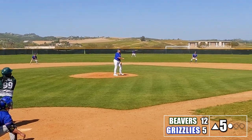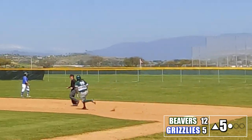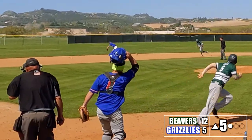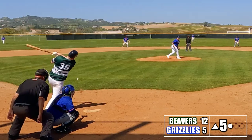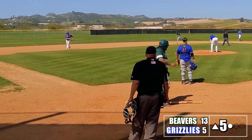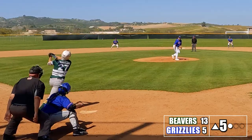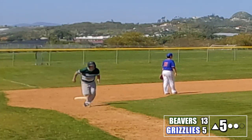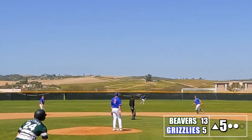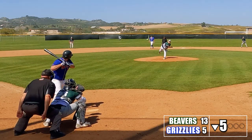Derek comes up and takes the ball opposite field — it slices towards the line and falls in for a base knock, then he gets on his horse and takes second with a stand-up double. Corey gets a base knock and moves Derek to third. Kyle hits the ball on the ground, the shortstop makes a nice play in the hole, but the throw goes sailing into the outfield — Derek scores easily and Corey moves to third. David pops it up to center for the second out; Corey stays at third with our big lead. I help the Grizzlies out of the inning with a weak pop fly to second, but the Beavers are up by seven runs.